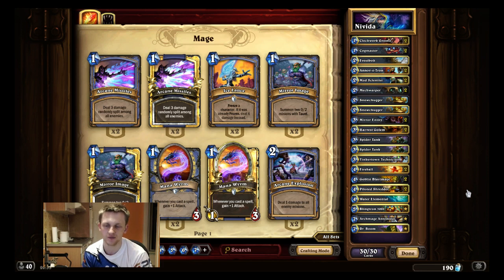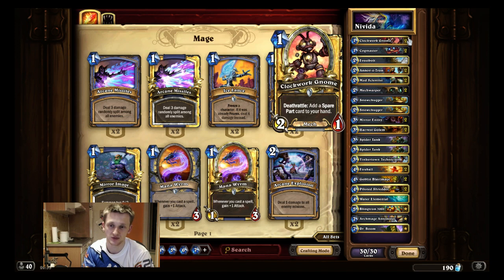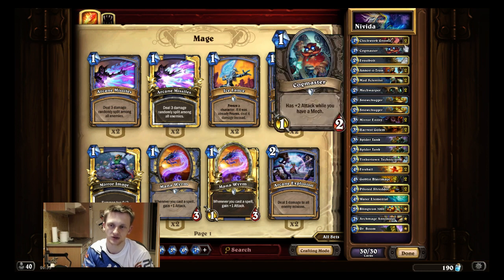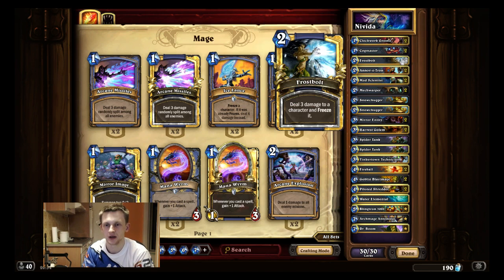I decided to make a deck tech video to show you guys the deck I'm using, and if you want to mix it up and not play the same decks all the time, I recommend giving Mech Mage a shot. The list I'm using runs double Clockwork Gnome and double Clockmaster as one-drops. I think playing double Clockwork Gnome is very important — some people cut them, but they're core. You really need the spare parts, and consistent one-drops are essential when going first.